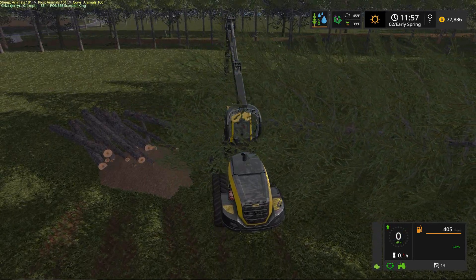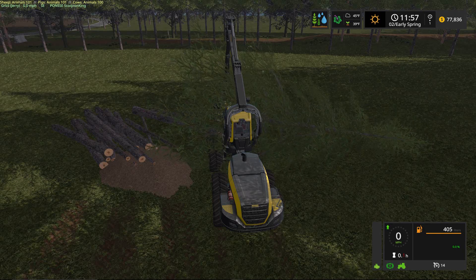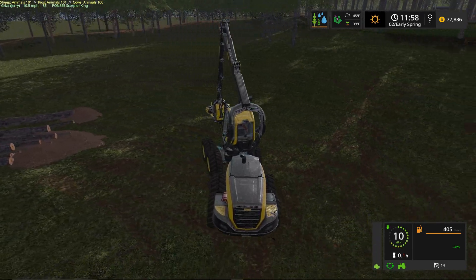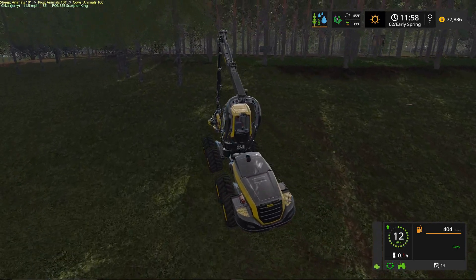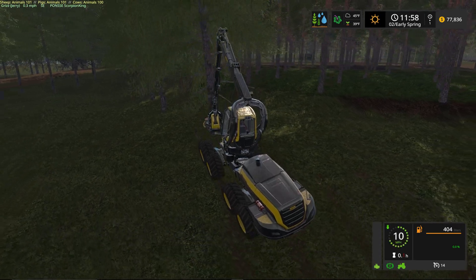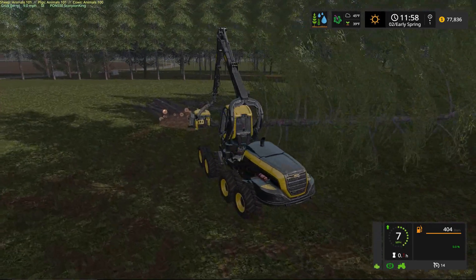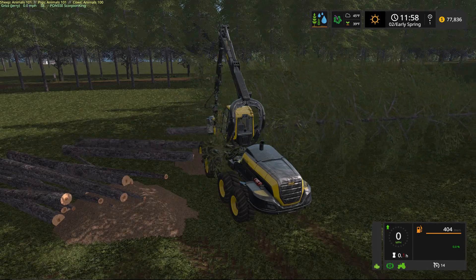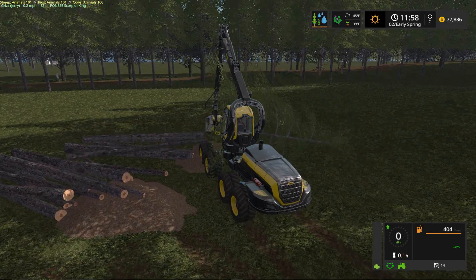We're going to be needing silage — we'll use our silage silo at the industrial facility to make silage both for farm use and for the BGA. We're also going to need straw pellets because we'll be firing up our pellet hall facility and making pellets to sell down at the garden center. Don't forget, we've got all three animal types here on this map — we started with 100 sheep, 100 cows, and 100 pigs.